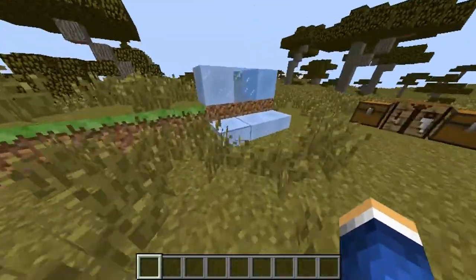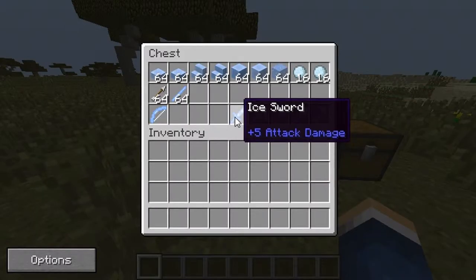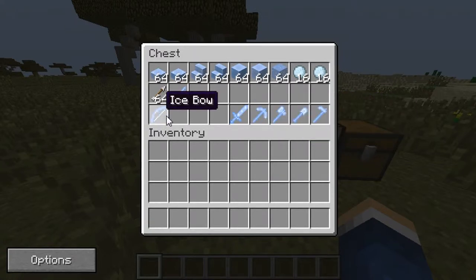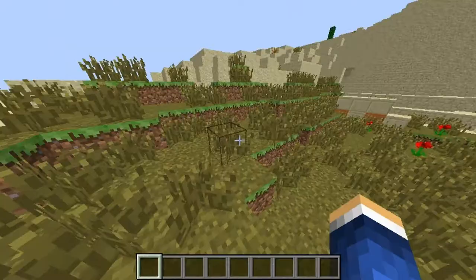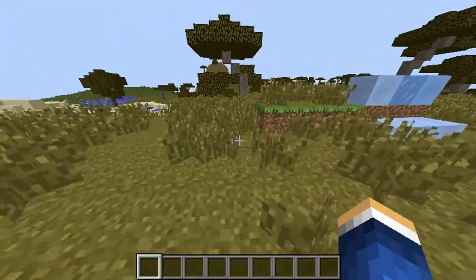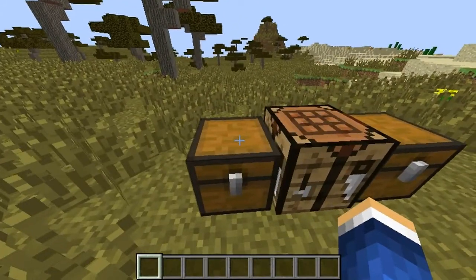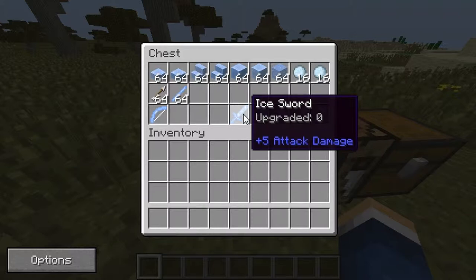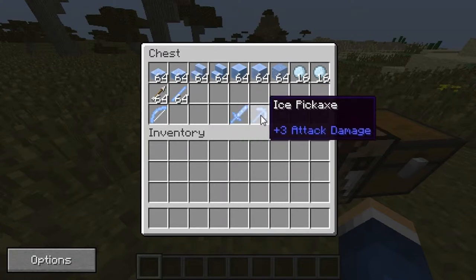Now let's get into the tools. There are new tools: the ice sword which has five attack damage, the ice pickaxe, ice axe, ice shovel, ice hoe, and ice bow. You might think the tools aren't very good, but there is a solution — you can upgrade them to make them stronger. If you shift-click on the item it says 'upgraded zero,' meaning you can upgrade the durability, attack damage, and overall strength.